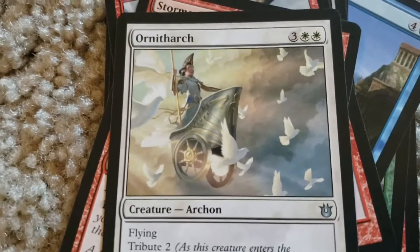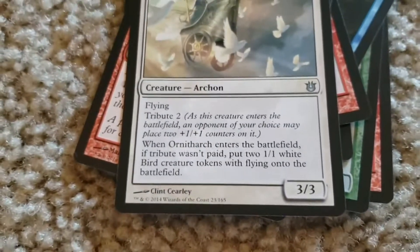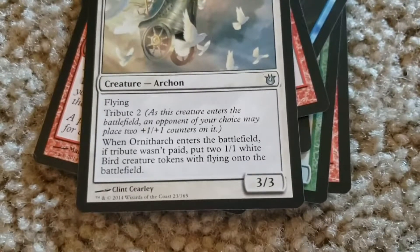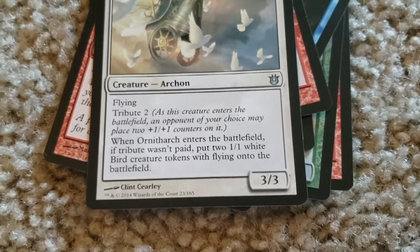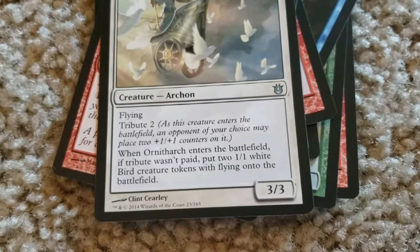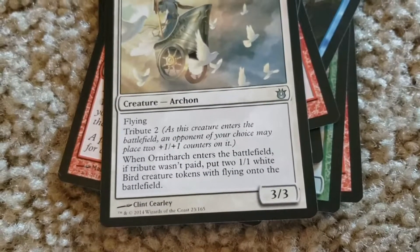Ornitharch. Three colorless, two white. Flying, tribute two. As this creature enters the battlefield, an opponent of your choice may place two plus-one, plus-one counters on it. When Ornitharch enters the battlefield, if tribute wasn't paid, put two 1-1 white bird creature tokens with flying onto the battlefield.